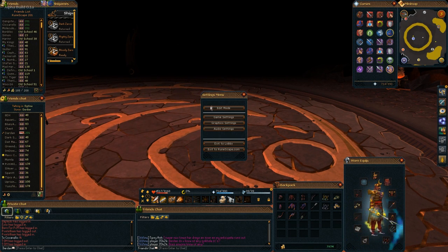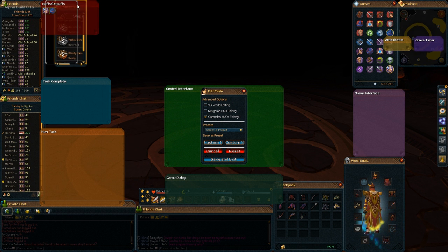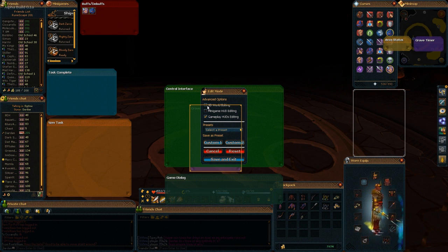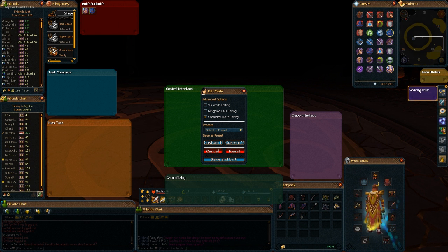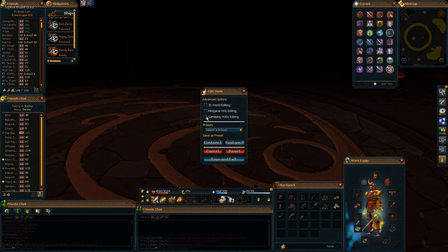You can edit the HUD by going to Escape, then Edit Mode, then Minimap or Gameplay HUD settings. You can put your prayers there and see what buffs or debuffs you have — if you're being debuffed it'll show up there too. It's basically like the combat tab. There's also the grave interface, so it doesn't cover the middle of your screen — you can place it somewhere convenient. Then there's the area status and grave timer, which is also a good element to position somewhere useful.